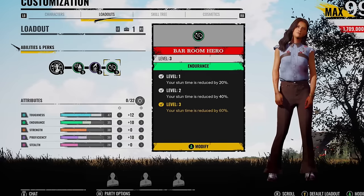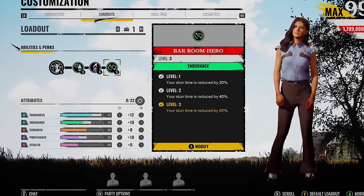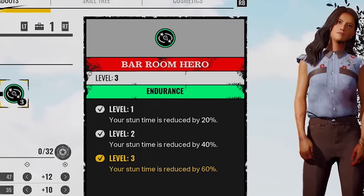With them ropes, I definitely think you could just grapple down them, but you're not going to be able to climb up. So maybe it's another getaway for the victims, or maybe only the killers can use it. But the perk I want to be talking to you guys about today is going to be called Bar Room Hero.